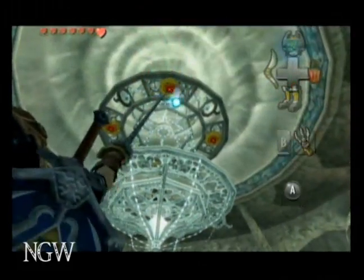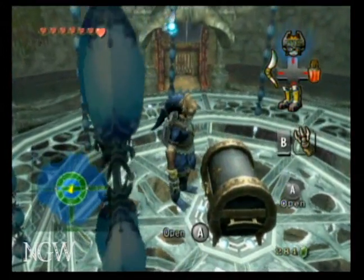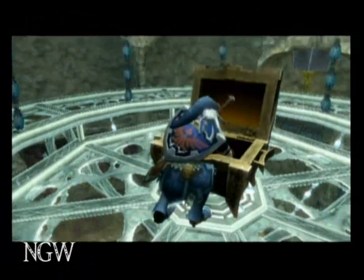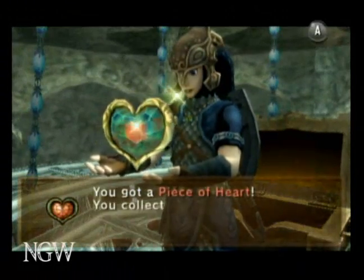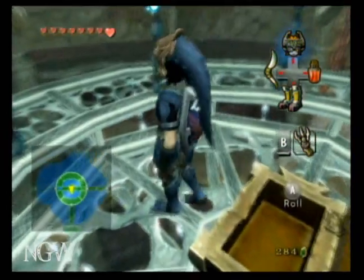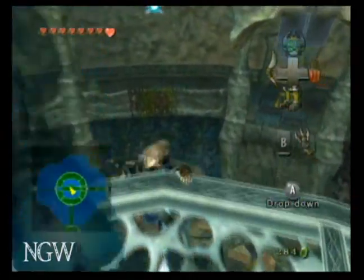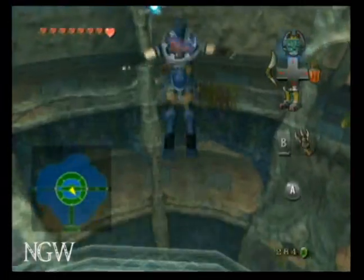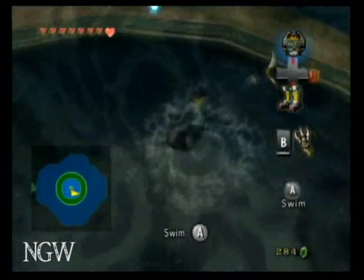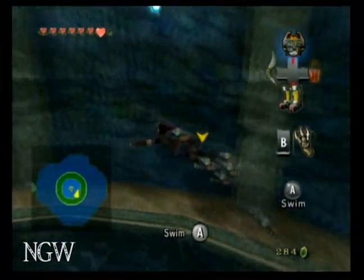And now that you have your claw shot, you can get up there for the heart piece. Then you want to jump back down and try not to be completely annihilated by the piranhas.